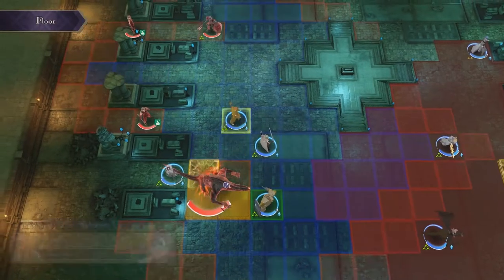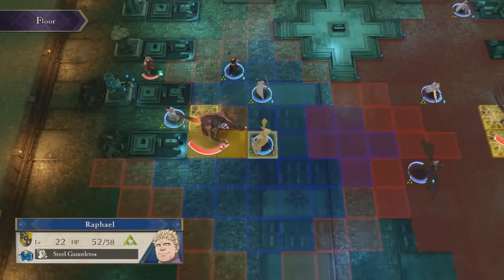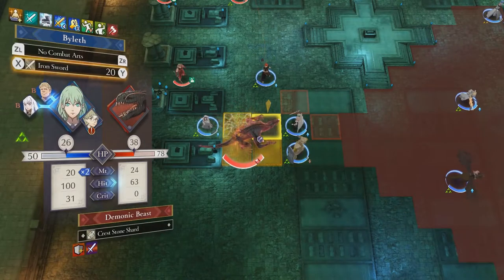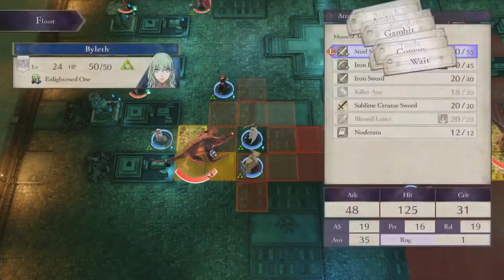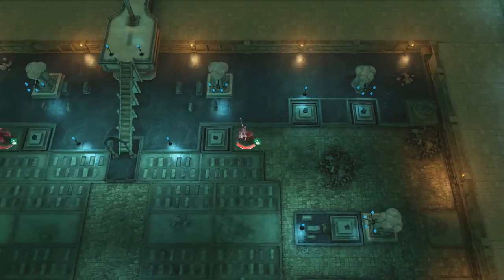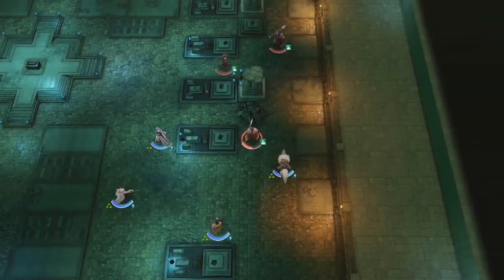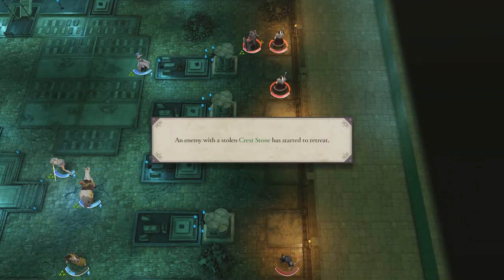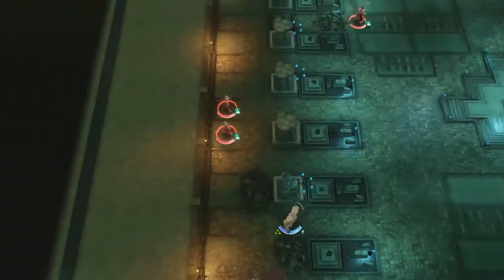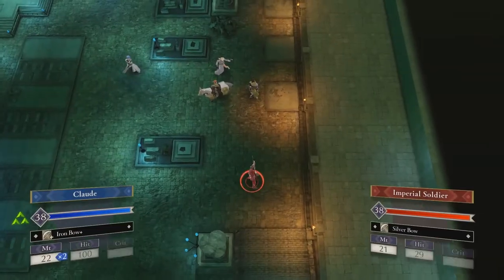But then the second go-around, I take a few minutes to understand how the AI works and realize that the thieves will never initiate combat — just take the stones. And then the map became stupid easy. Just ignore the thieves, who cares? Take out the group below you with little trouble and wait for them to come to you. When all the stones are collected, they will rush towards the exit at the bottom of the map, so they will just beeline towards your entire army if you're waiting for them there. It's child's play!